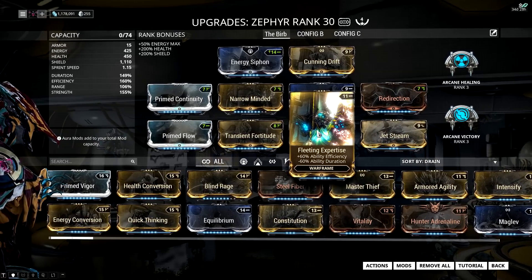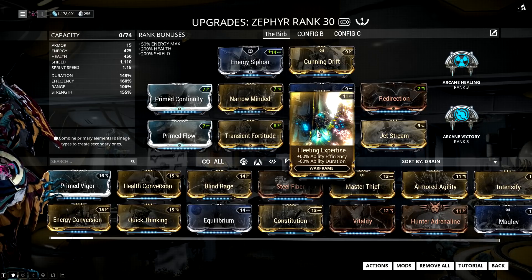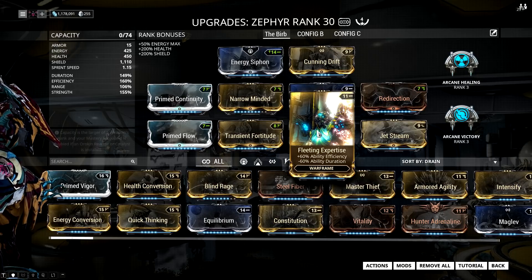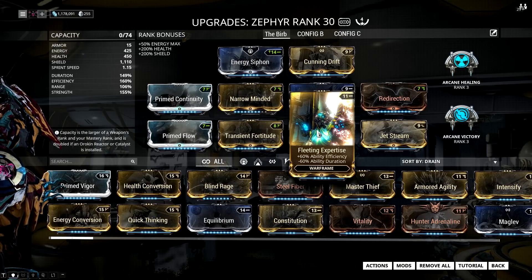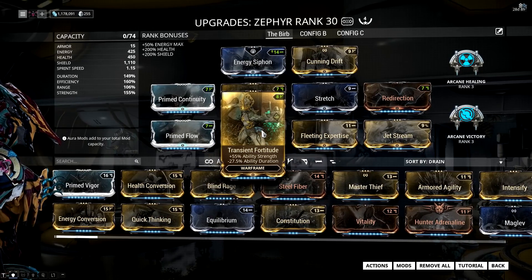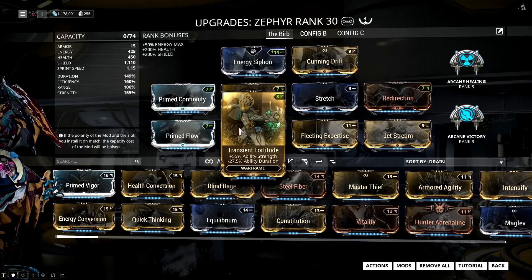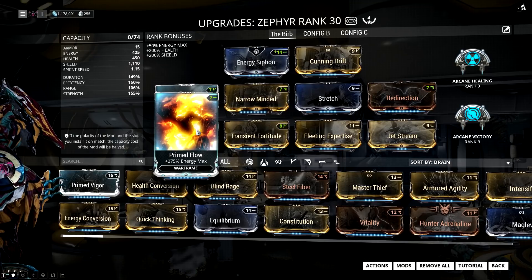I have Fleeting Expertise on the build, which gives a ton of efficiency at the cost of some duration so I can cast abilities frequently. However, if you don't want to spam abilities all the time you can just use Streamline and save yourself a lot of duration. I'm also using Transient Fortitude for a bit of extra power strength, which makes Tornadoes and Air Burst do more damage and also boosts the Jetstream Augment for more movement speed and projectile speed.